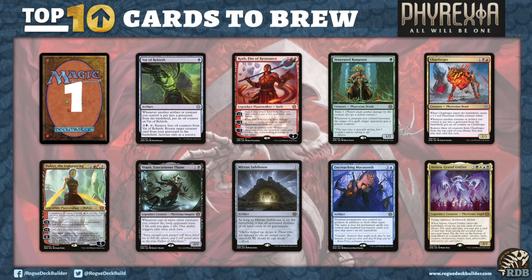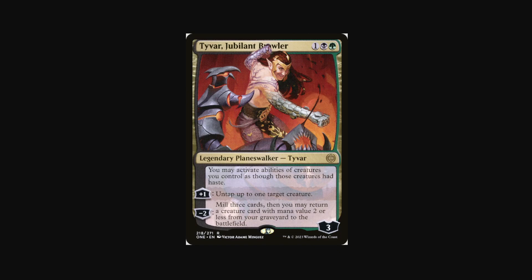Number 1 is Tavar, Jubilant Brawler. This is what Elfball needs — I am going to try to break Tavar in Pioneer. The key ability: you can activate abilities of creatures as though those creatures had haste. So you're running way more mana dorks, including bigger ones like the Cradle-style creature that adds mana for every creature you control. Then you can utilize that mana immediately. There are Elves that flat-out draw cards, and with Beast Whisperer every creature you cast draws a card.